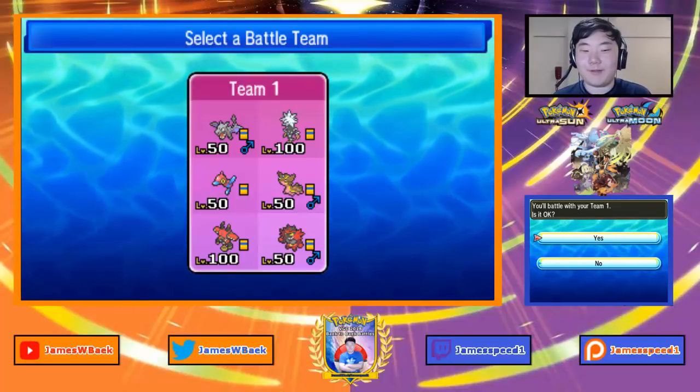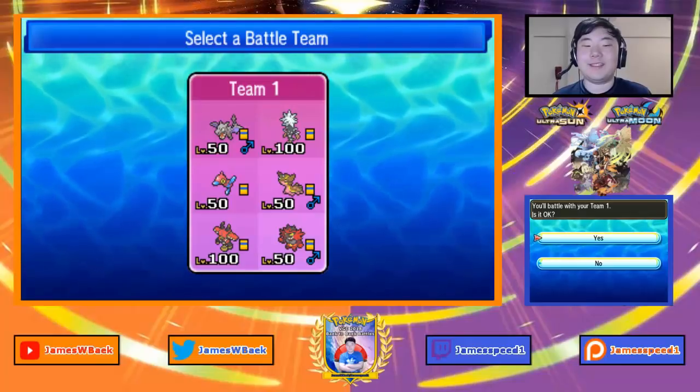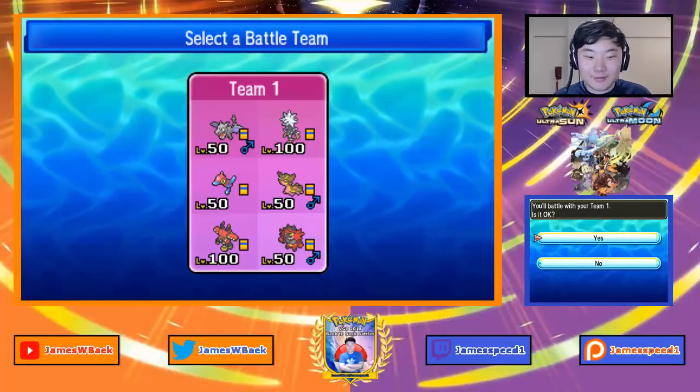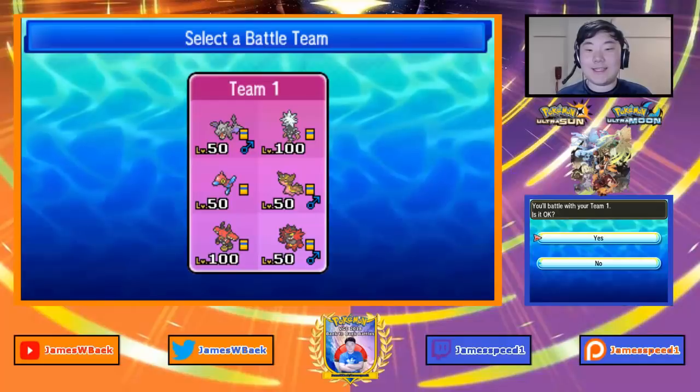Alright, what is up YouTube? James Beck here. Welcome back to another episode of VGC 2018 Backpack Battles. Today we have a brand new team: Mega Aerodactyl with Xurkitree, Porygon-Z, Gastrodon, Tapu Bulu, and Incineroar.